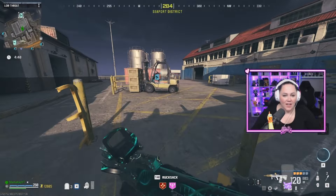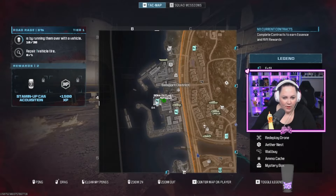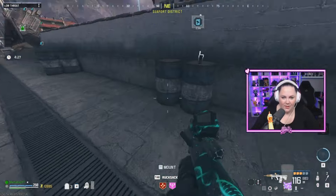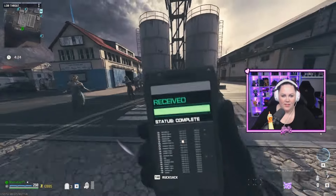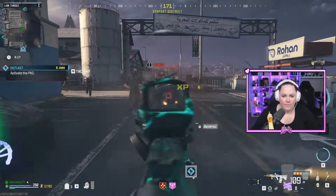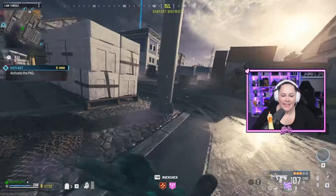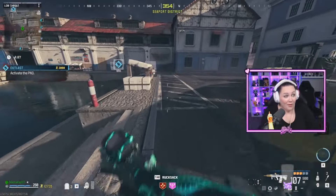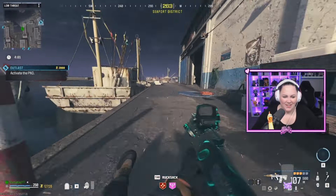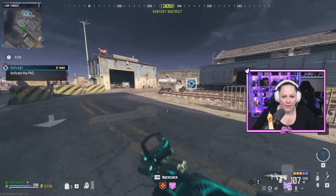Now we're on our way to our next contract — this is an Outlast contract. It looks like a little satellite dish when you hover over it. This is one of my favorite contracts because it spawns a lot of zombies in. Once we grab this, it's going to send you to a building. One of my biggest tips in zombies is you can outrun almost any enemy except for those dogs — those are little ankle biters, so make sure you turn around, take those out, and get them off you, or they'll continue to take your health.